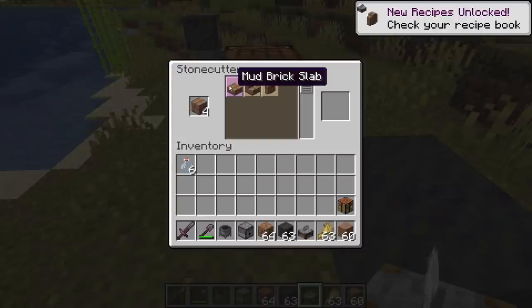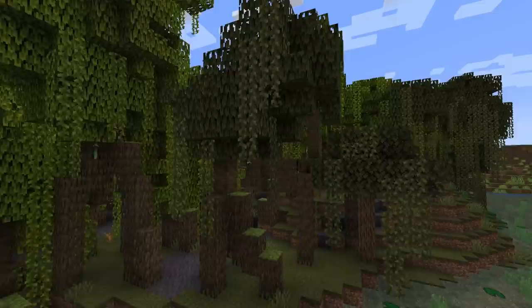A mud brick is also a decorative block that can be crafted or put into the stone cutter to get a mud brick slab, mud brick stairs, and mud brick walls.